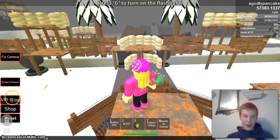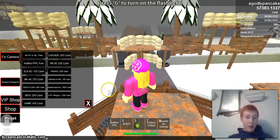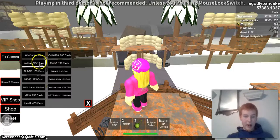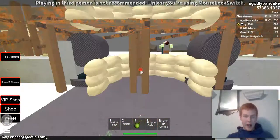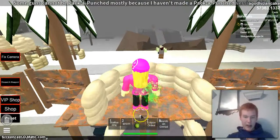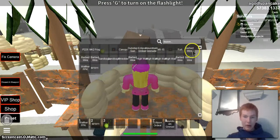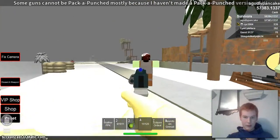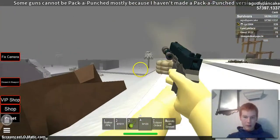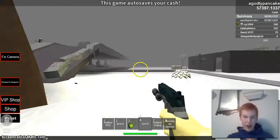You have to find the Walther PPK in the VIP shop — I've never seen it from the box before, so it's not in there. And it's free, which is supposed to reflect the price, but it's a VIP gun so it's supposed to be better. Compare it to the P226.